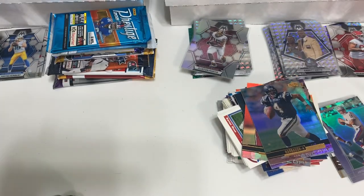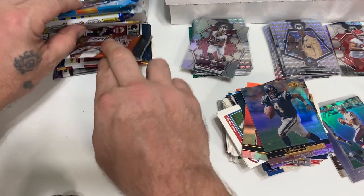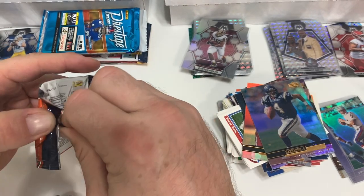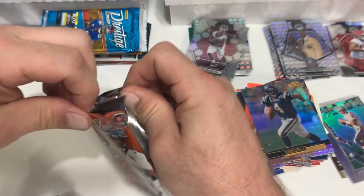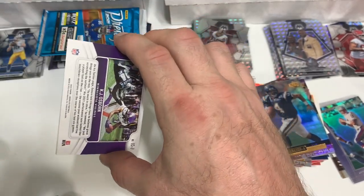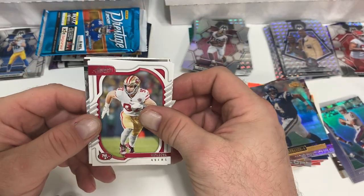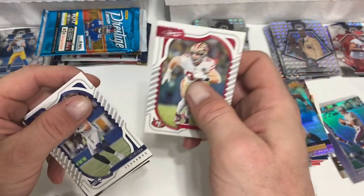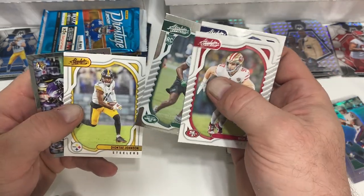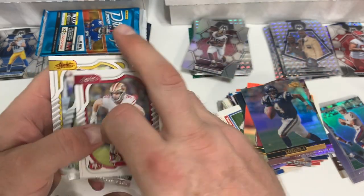All right, here we come into the modern. Actually doing Absolute first — again I think Absolute, especially this year, 2022, I was not impressed with this set. Nick Bosa, Drew Lock, Zonovan Knight, Deontay Johnson red and last call, and KJ Osborne.